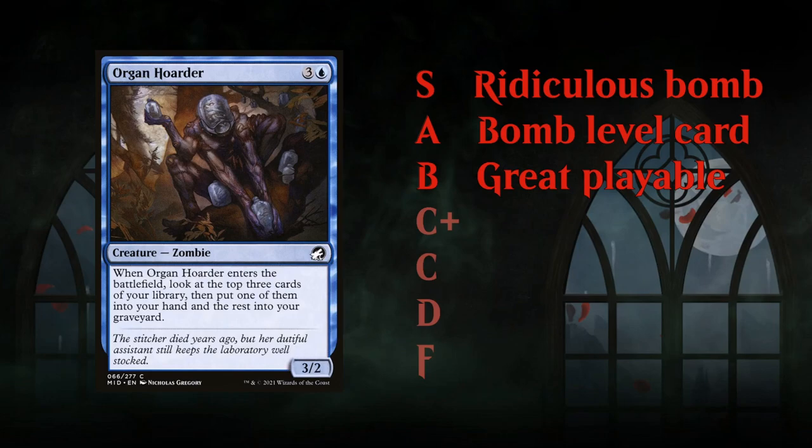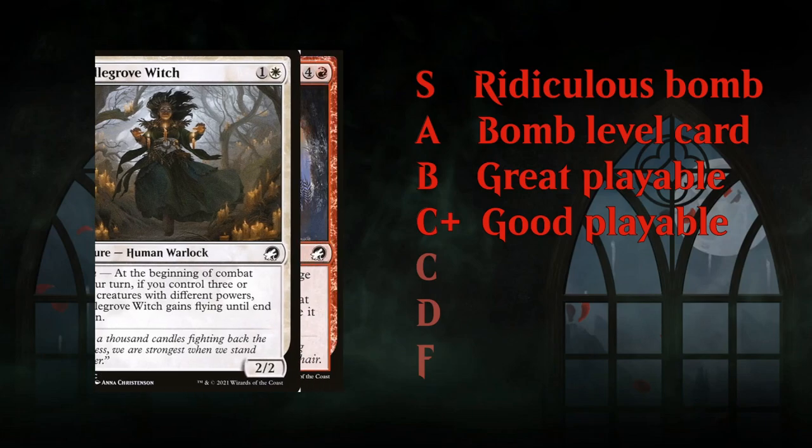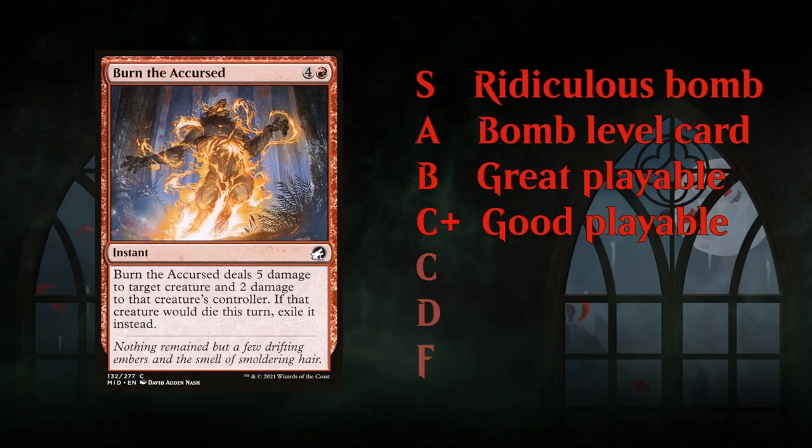B-grade cards are still cards you're very happy to first pick if there's no bomb in the pack. Next, the C-plus category: above-average playables, cards you're still very happy to have in your deck. Examples include Candle Grove Witch, a nice evasive two-drop, and Burn the Accursed — removal spells slightly less efficient than B-tier. Sometimes slightly more conditional cards fall here too.